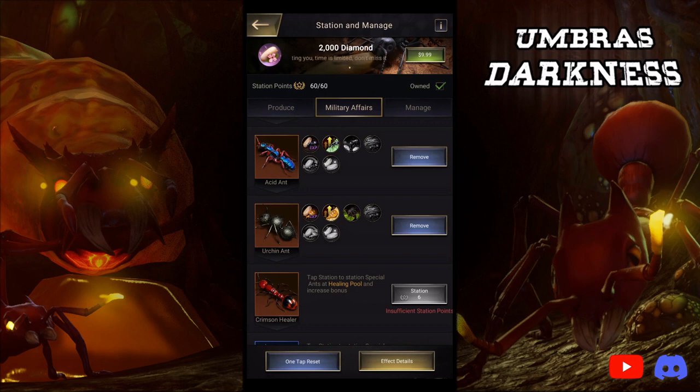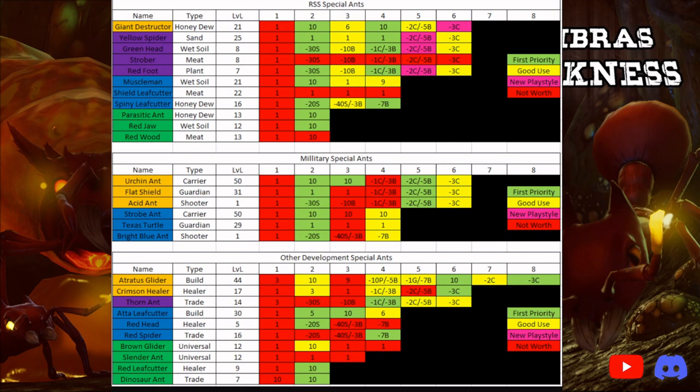Without further ado, I'd like to show you guys the tier list I came up with. At this point, everything I've said — the facts, the diamonds, the math — is factually based. I've talked best investment, and everything after this point is opinion-based. You guys can roast me in the comments below, DM me on Discord — this is purely what I believe is best. Development ants are way too busy to make a tier list of development ants in general, so I did a tier list of every individual skill.